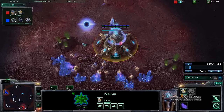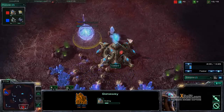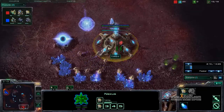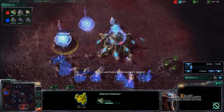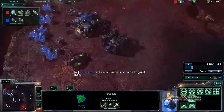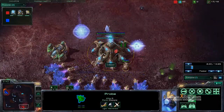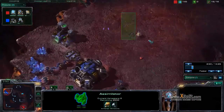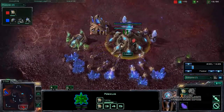Against Terran, I always open up with a very standard Protoss build — the two-gate robotics facility build. That consists of: 9 pylon, 13 gateway, 14 assimilator, 16 pylon, and then 18 cybernetics core. I pulled off two probes there. I always open with that and then go into a two-gate robotics facility build. I believe it's one of the better builds against Terran players — it's very balanced, very good.